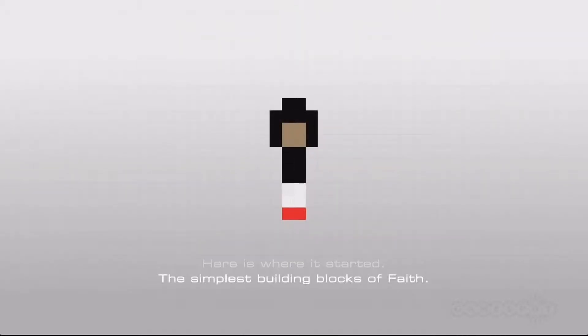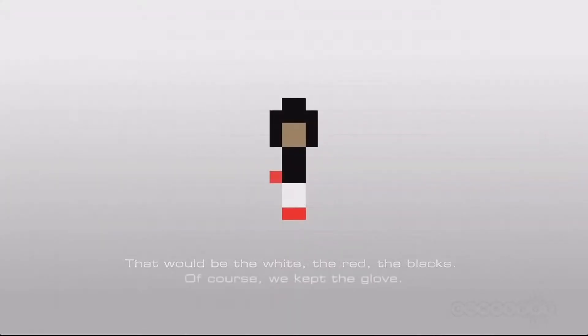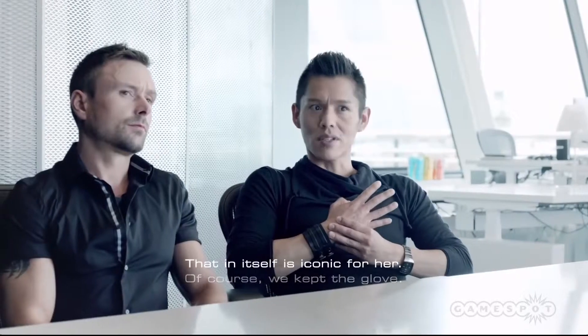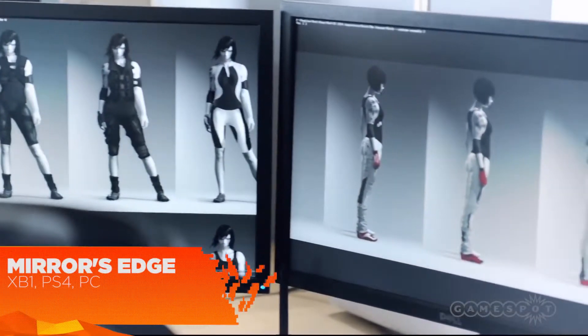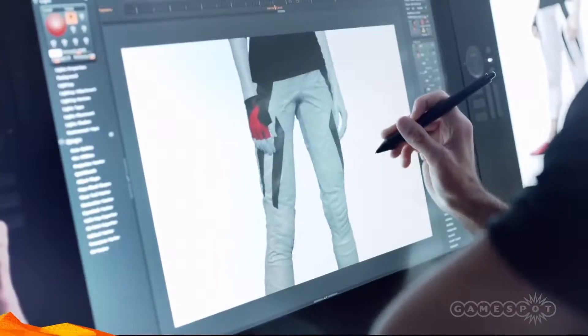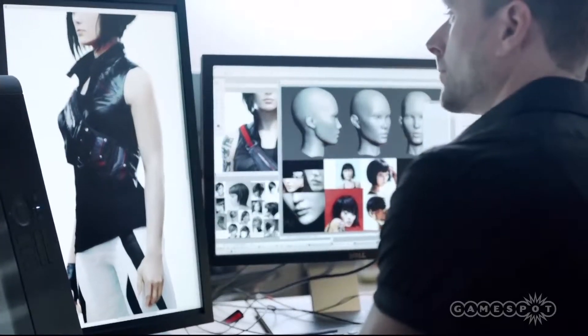Here is where I started — the simplest building blocks of Faith. That would be the white, the red, the blacks. Of course, we kept the glove. That in itself is iconic for her. The style and tone of the game implies that everything we do needs to be elegant, minimalistic, and it has to have a certain attitude. Where we use colors, the accents are very specific and controlled. That's where the attitude comes from.